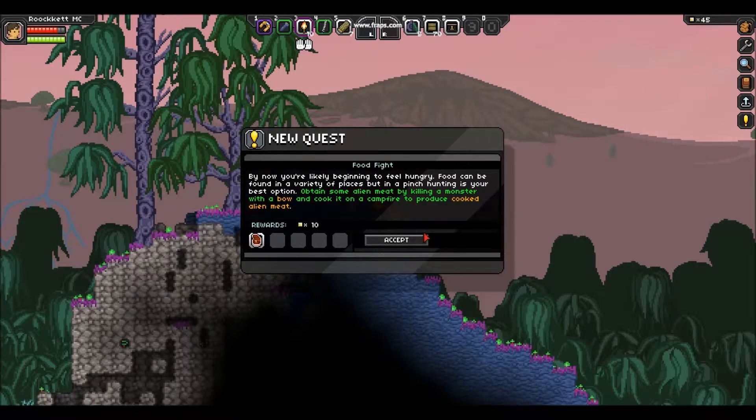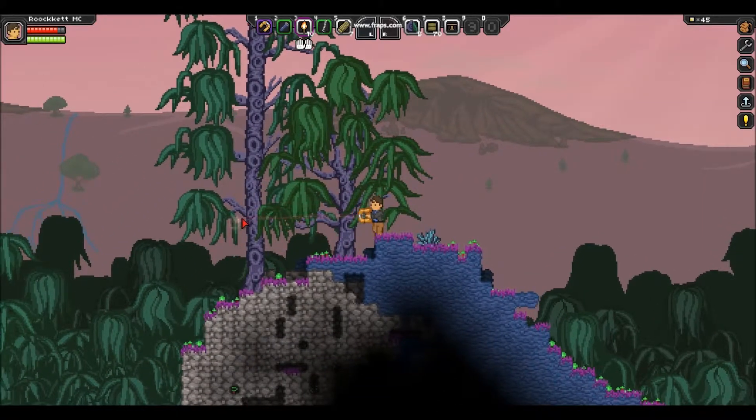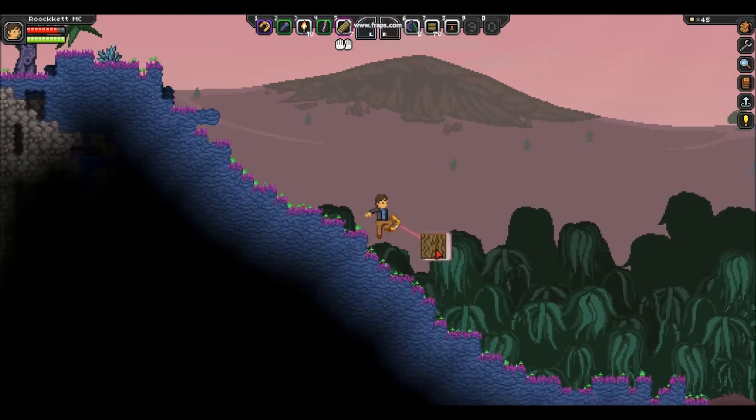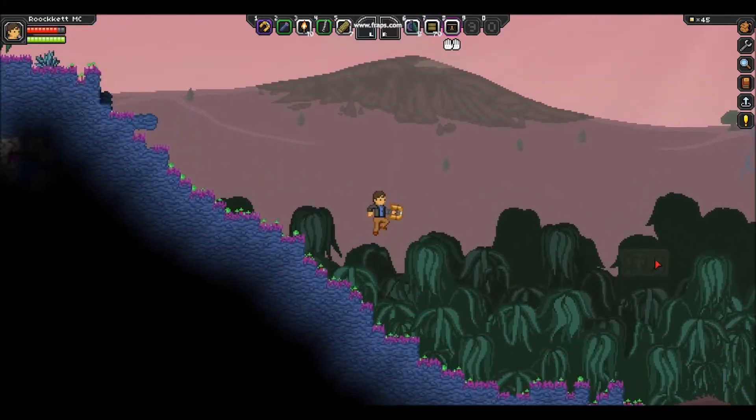By now you're likely beginning to feel hungry. Food can be found in various places. Food can be found in a variety of places, but in a pinch, hunting is your best option. Obtain some alien meat by killing a monster with a bow, and cook it on a campfire to produce cooked alien meat. I can't think straight right now, but we're going to go find some flat ground.